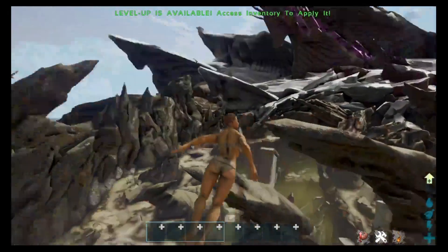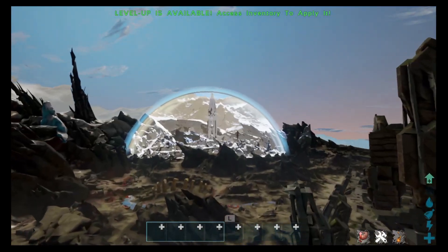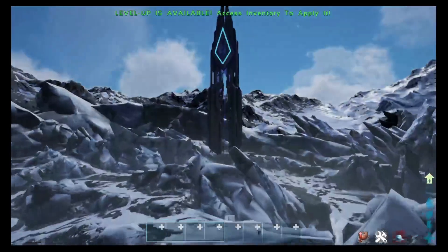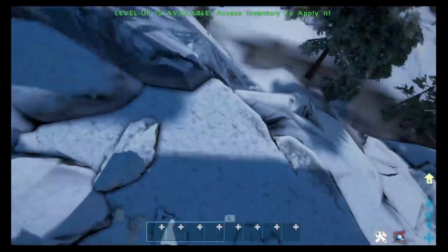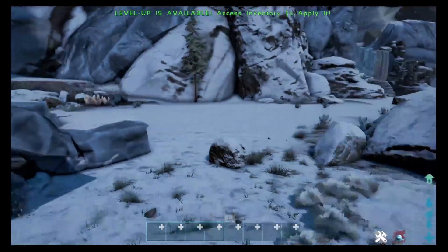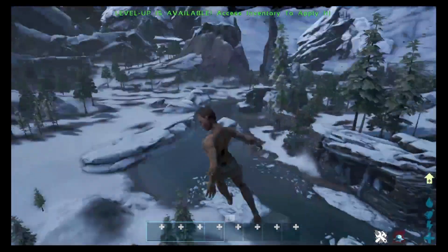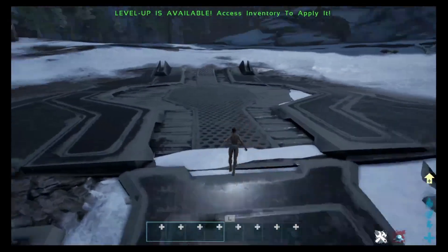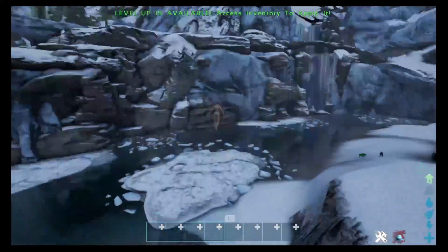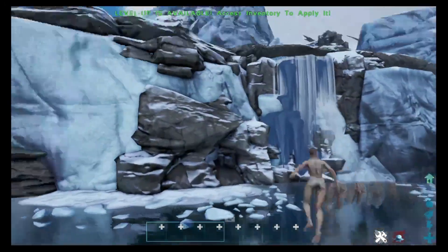I wonder if I should try to get the titan here just to see how he runs on the big screen. I think I made a video on how to summon him in. Let's go check this out — surprise, it's not severely lagging. Where's the portal to face him? It's been so long since I played Extinction, I forgot how to do it. I'll have to mess around with it more and make another video, because I don't remember how to do it.